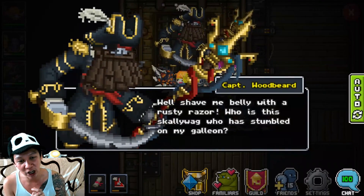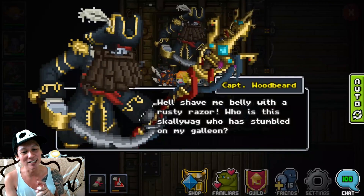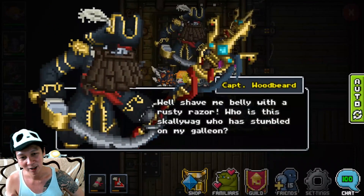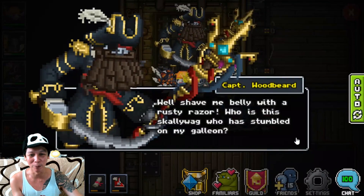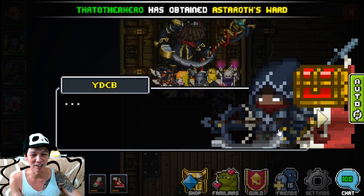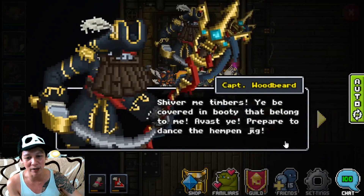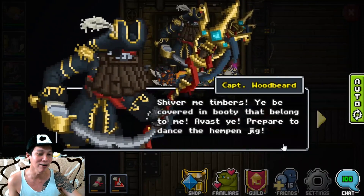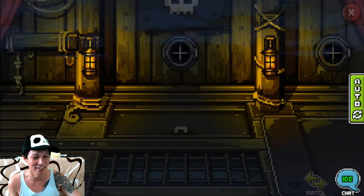Captain Woodbeard says: 'Shave me belly with a rusty razor. Who is this scallywag who has stumbled upon my galleon?' Why did it not rhyme? Where's the rhyme, Captain Woodbeard? 'Shiver me timbers, ye be covered in booty that belong to me. Avast, prepare to dance.' Hey, where's the rhyme? I was expecting a rhyme right there.